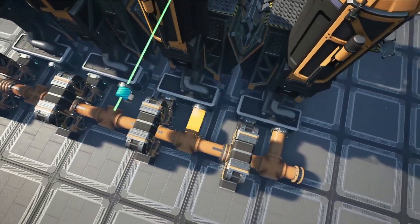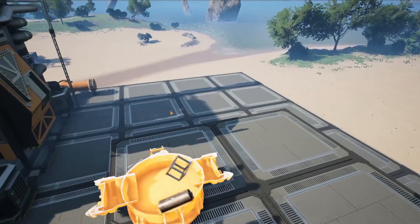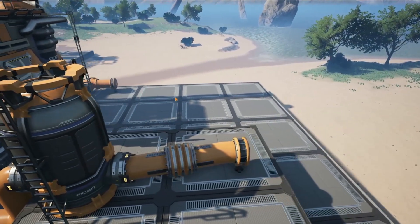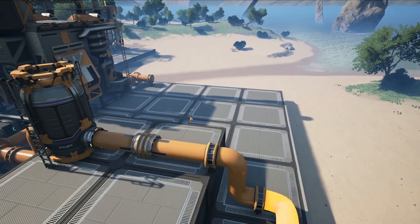Next, create a raised section of foundations and place a fluid storage buffer connected to the output pipeline from your refineries. Building this on a raised platform will go a long way to preventing the sloshing that happens with fluid systems that can sometimes lead to power shortages in a power plant.